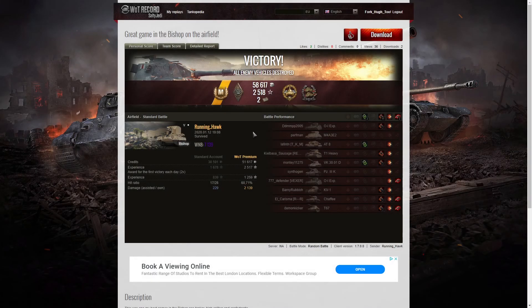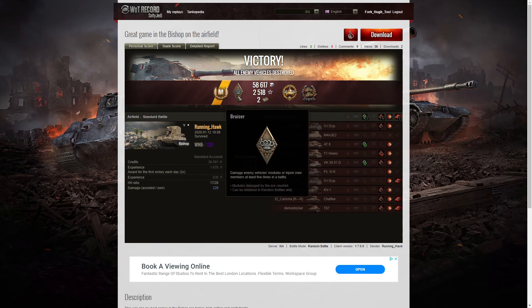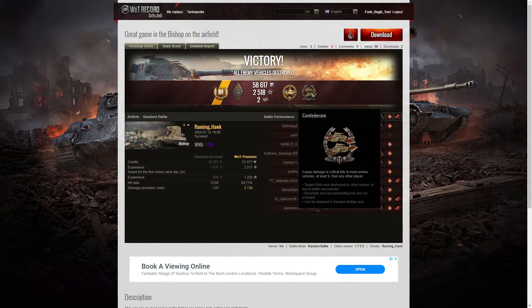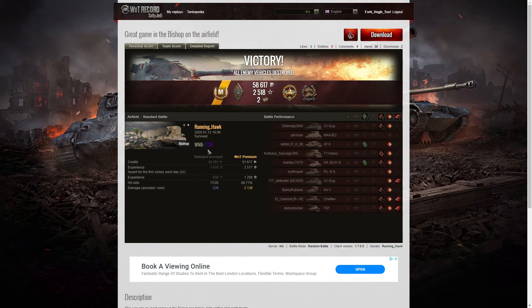Let's have a look at the end of battle stats. It's an Ace Tanker for Running Hawk in the Bishop. He got a Bruiser Medal for getting at least five critical hits — he got 11 in that game. He got the High Calibre for dealing the most damage in the battle, and also a Confederate for hitting more of the enemy than anyone else on his team. His WN8 for the game was 7,139 — a great battle in the Bishop.